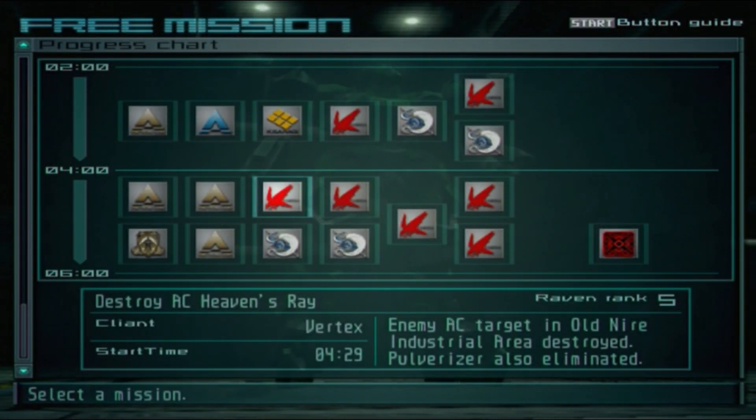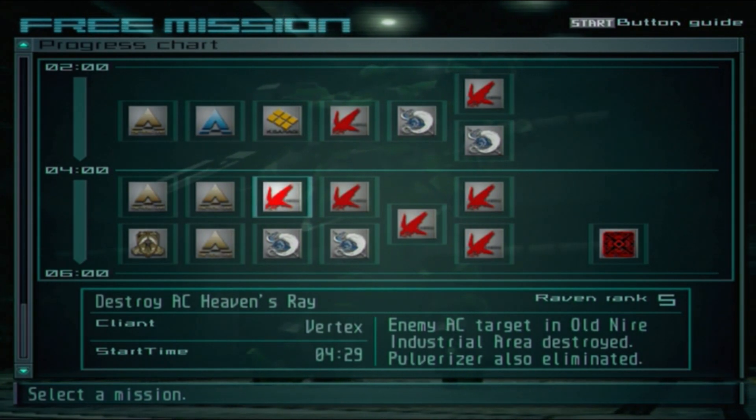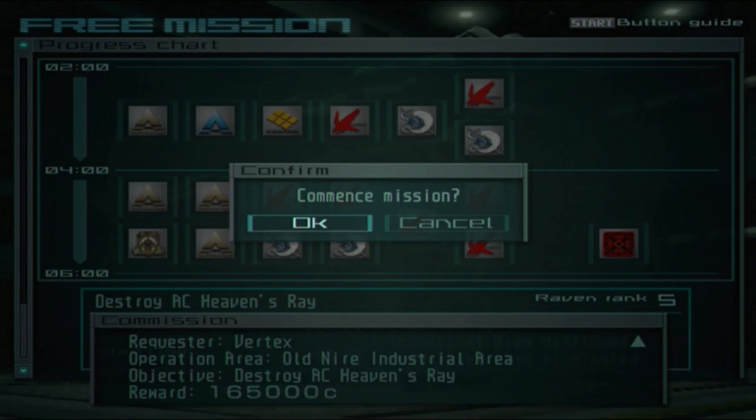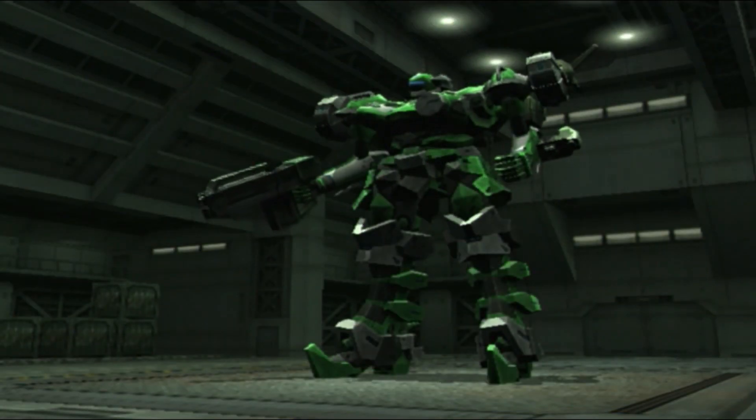Last mission: Destroy AC Heaven's Ray. I don't see any issue with this AC for that. I still have three lives so I have multiple chances, but I'm probably just going to need one with an AC like this.